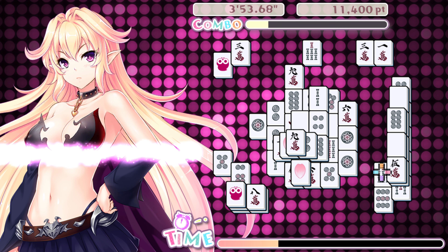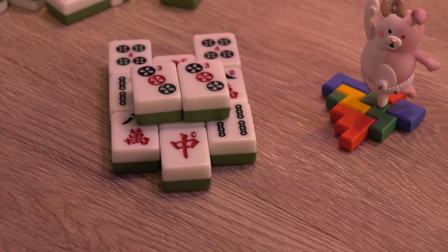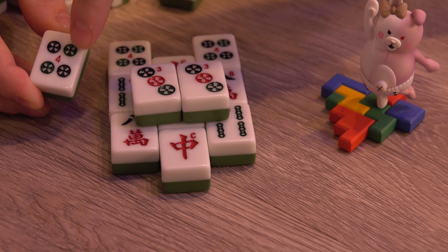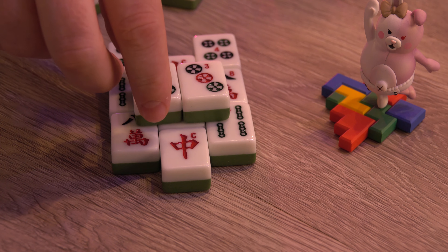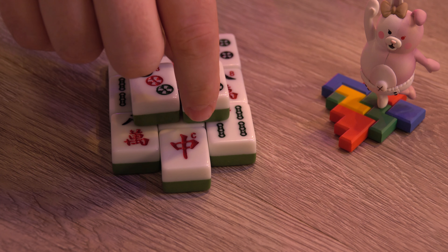Tile matching mahjong is super simple. Even if you haven't played it before, basically you are going to be removing matching tiles until you've cleared the board. There are some basic rules to follow: you can match any tiles that aren't blocked in. They have to have the entire top face completely clear and either the entire left or right side completely clear in order to be matched. I like to imagine that the tiles need to slide out to the left or right in order to be matched.